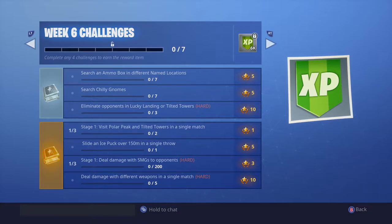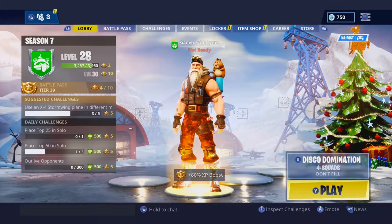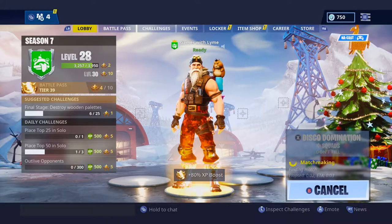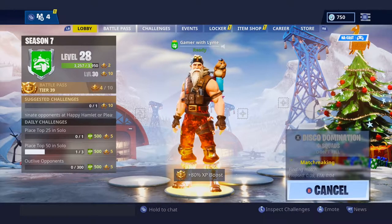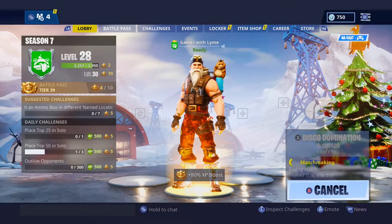I think week six is actually going to be an easy week to finish off all these challenges, especially as long as they hold on to this game mode. We're going to get into the lobby, go into Disco Domination squads — I'm not going to fill — just for the sake of finding these chili gnomes. I'm going off a guide that was posted on the internet. I believe it was posted on the 10th, which is today. We'll see how accurate it actually is, and I'm going to follow it to a T.